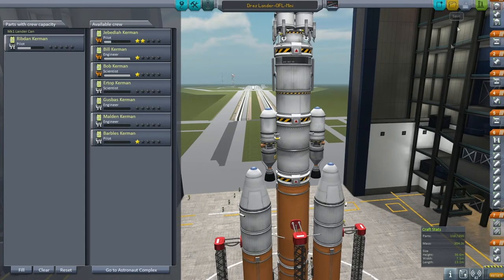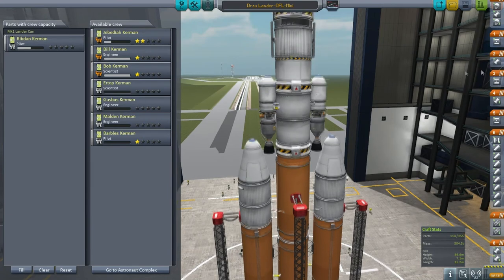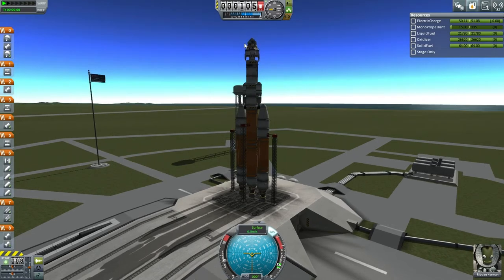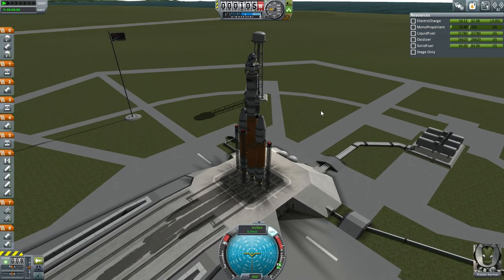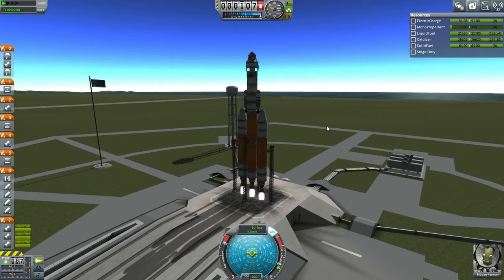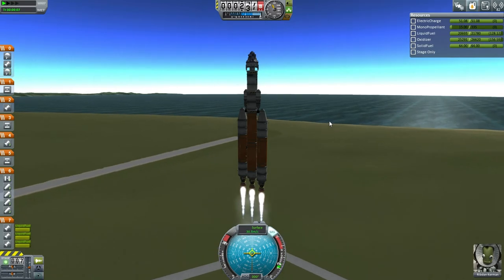This is the plan, and this should be okay to go. We need to time warp a little bit to get into the right phase angle with Drez. SAS on, throttle up — Ribdon looks alright. We've got solar panels available, even a communication device and some science on there. Here we go. Definitely nice acceleration here — probably a little bit overdoing it.